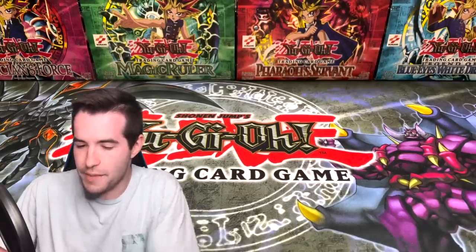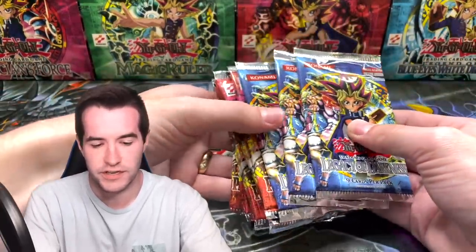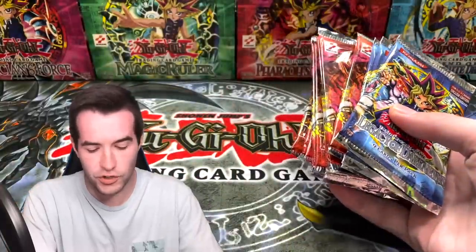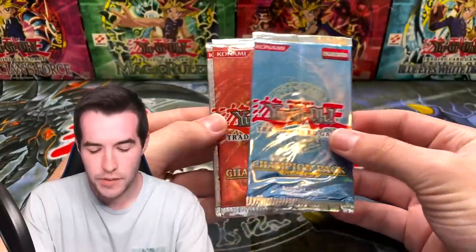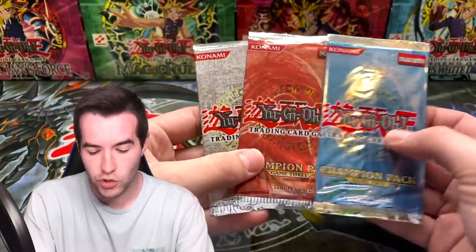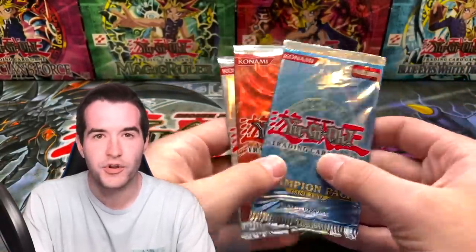Then we're going to open up some epic packs like First Edition Legacy of Darkness, Pharaoh's Servant Original, and Stardust Overdrive. We also have a giveaway — I'll be giving away these three packs: Champion Pack Two, Three, and Four. These are all light packs, but they're good for seal collection. They're pretty rare packs at this point.